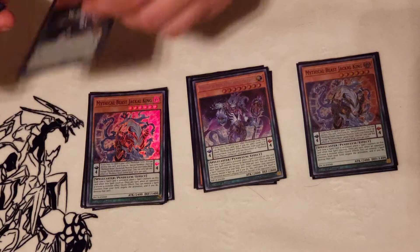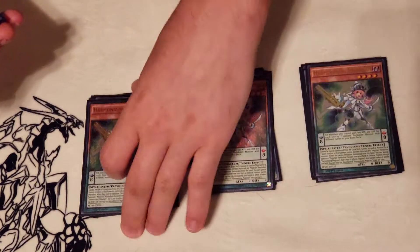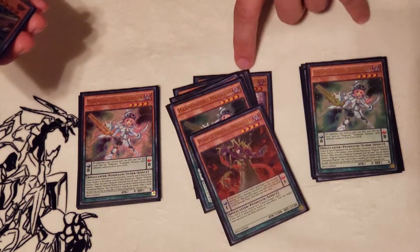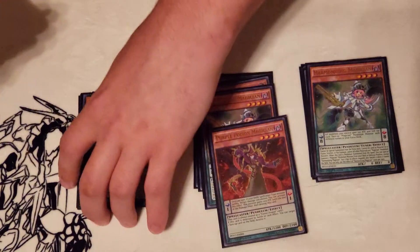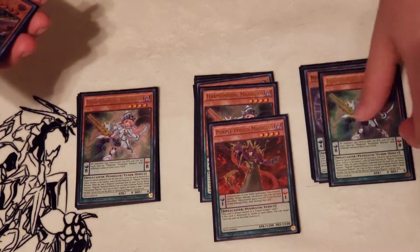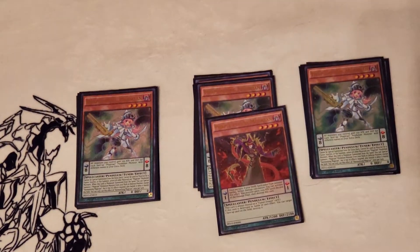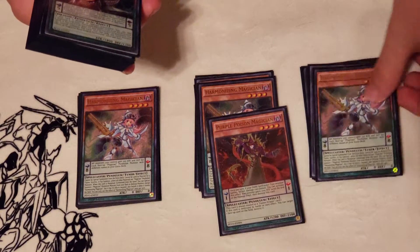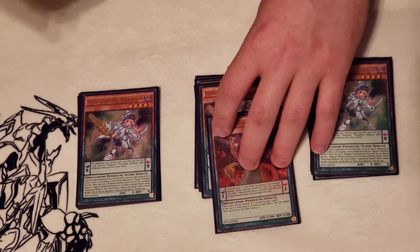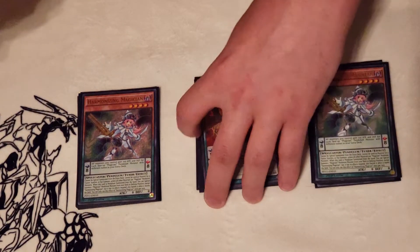I really tried to play this deck without it, but you just can't play a Pendulum deck these days without playing some form of Pendulum Magicians. So I'm just playing three Harmonizing and one Purple Poison. You can make Omega turn one, you can make Rank 4, you can make Ignister — there's all sorts of things you can make with these guys. Being Pendulums they automatically synergize with the rest of the deck. It's basically impossible to play Endymion without some form of Magicians.